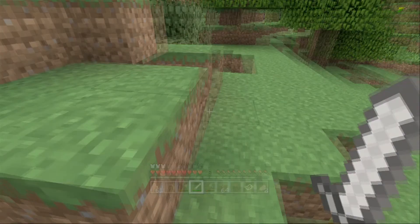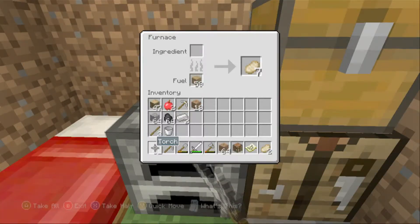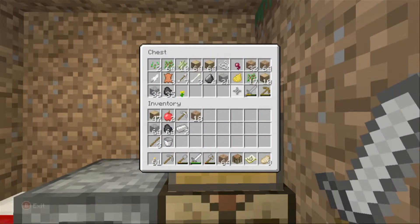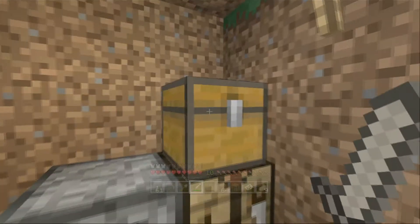I made myself a temporary little hobbit hole here with some shelter. I got a furnace with some pork chops cooking, and a chest with some other materials. I got some iron — a chest plate, iron sword, iron pickaxe, and some other stuff. So not really a whole lot, but getting a little more established here.